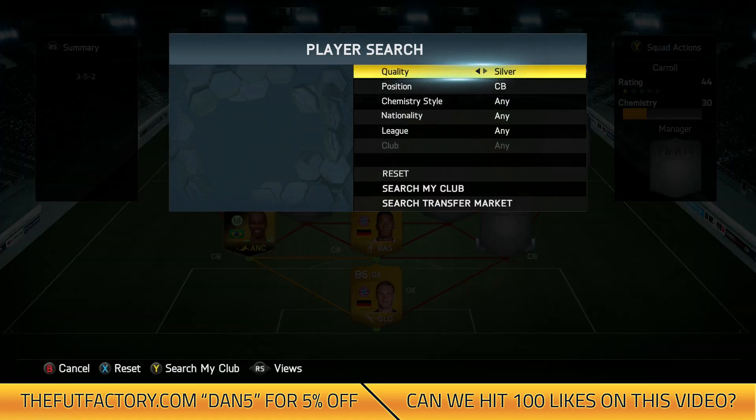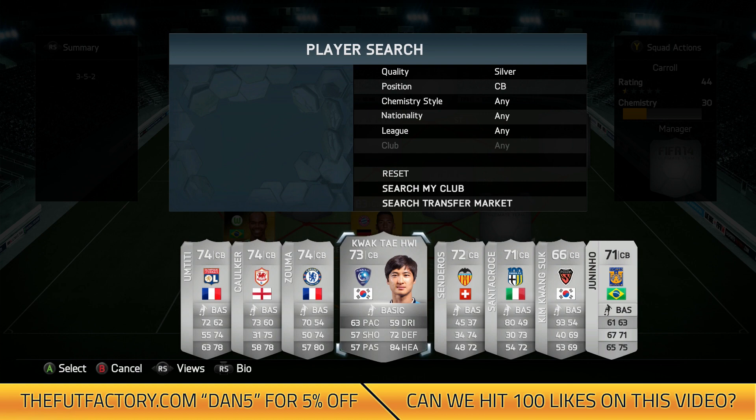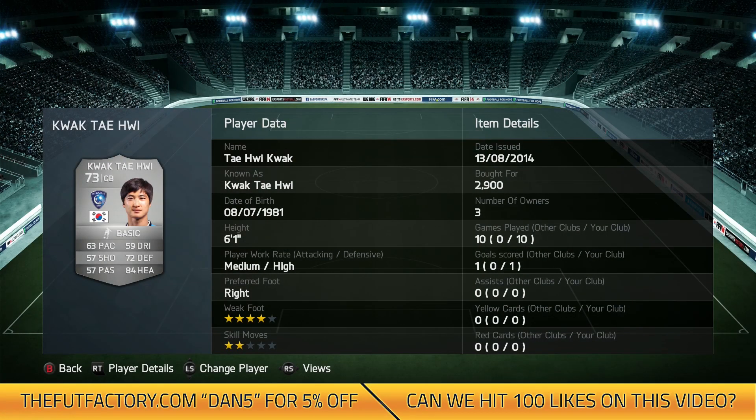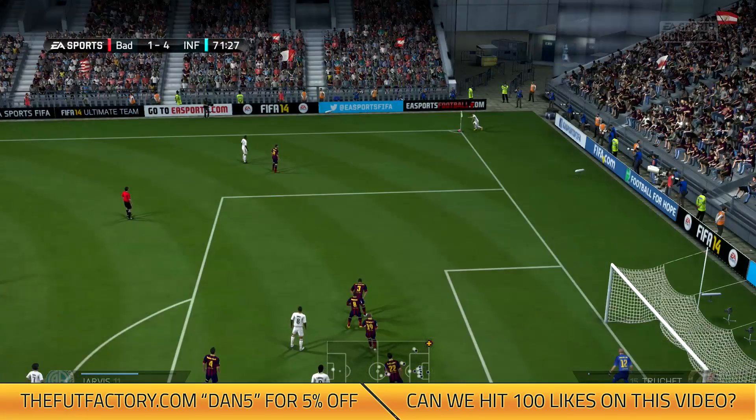Finally in this team we've got a silver centre-back — I think it's Kwak Taihui. I'm sorry about the pronunciation, I'm not too sure. He's from the Arab League. He's got 63 pace, 72 defending and 84 heading, with medium attacking and high defensive work rates. In the 10 games I played with him, he's got really good heading and won everything put into the box.